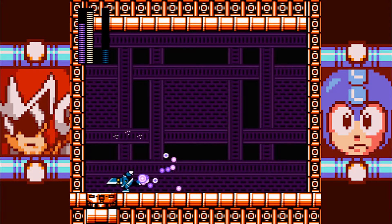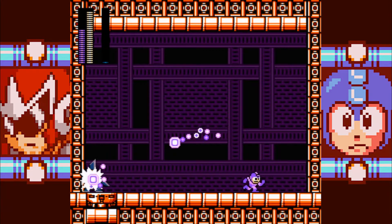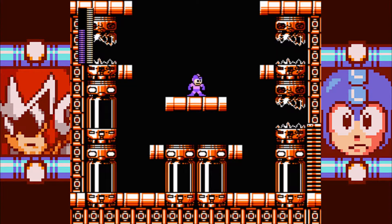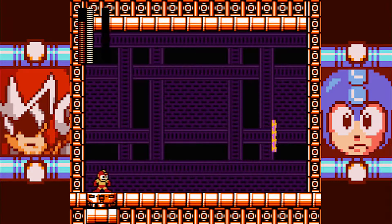Oh, I get it. Magic Missile follows him even when he teleports, which is why it's so useful. Can I get it? Yep, I can. Who are we going up against next? Zap Man. Leaf Boomerang again.